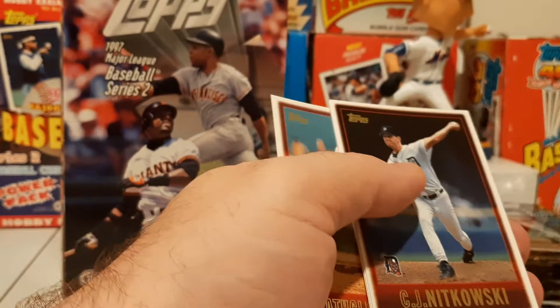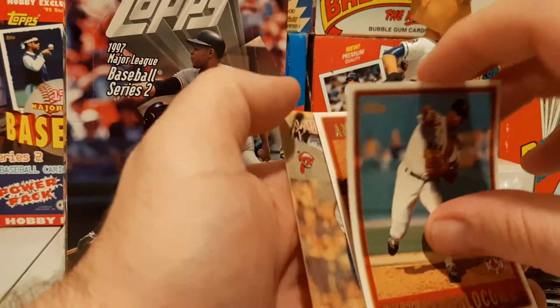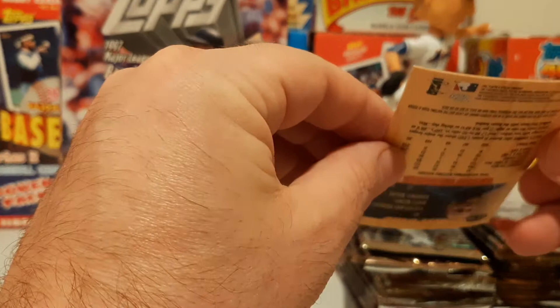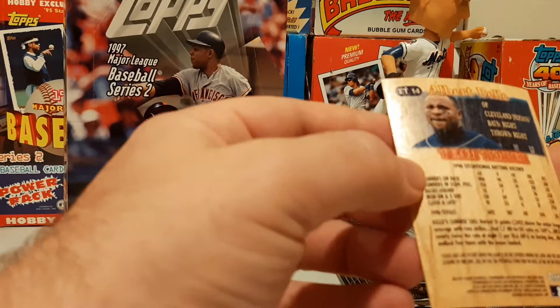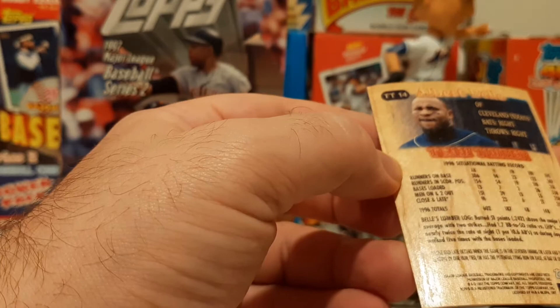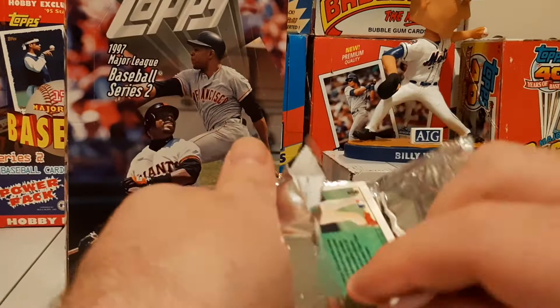Chad Ogea, Heathcliff Slocum, Jeff Montgomery. And then — look at the warp on this card — a Team Timbers Albert Belle. Kind of a neat card. Albert Belle insert, super warped.